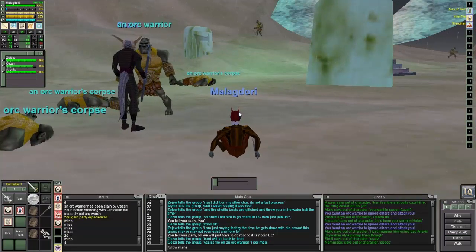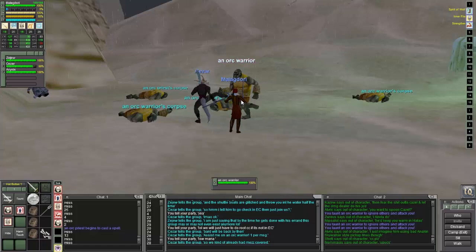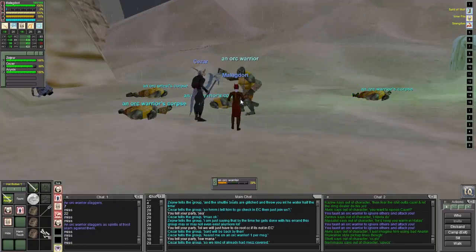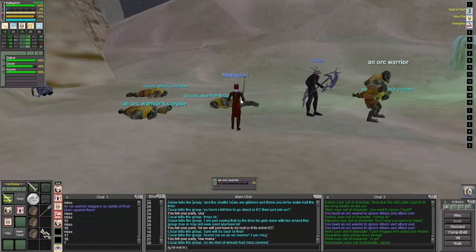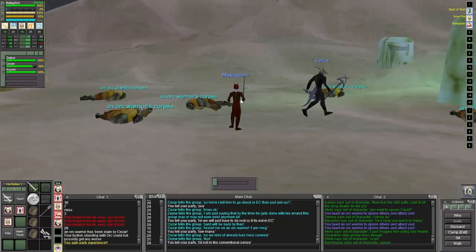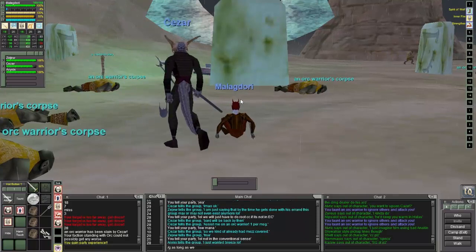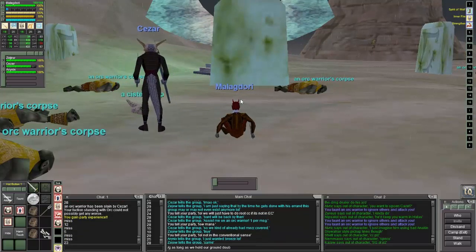We were all able to get healed back up. Luckily during this time we had C2 — for those who don't know, that's Clarity 2 — and we also had Haste of the Shissar, I think that's what the clicky staff is called that they get for their epic. It was a really great group overall. You'll see here that if I'm not pulling then Cesar is pulling, and if Cesar isn't pulling I'm pulling. Right now we're in intermission waiting for the bard to get back.